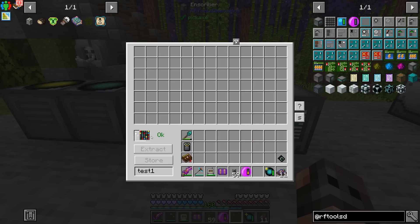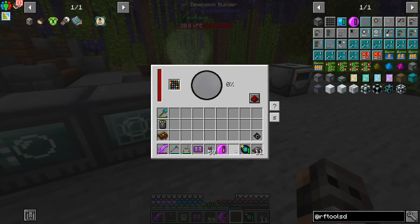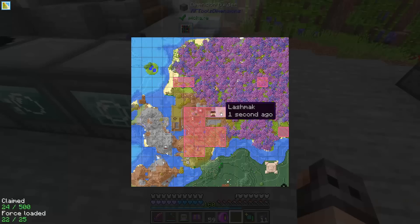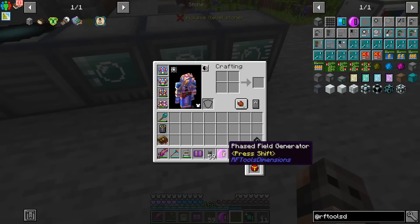Now we have a realized dimension. You go inside the dimension builder - and that is fast. Visual effects, nice. I also think it's wise to chunk load the place, just in case. I'm also going to carry a phased field generator, just in case the dimension loses power, so that we don't die.